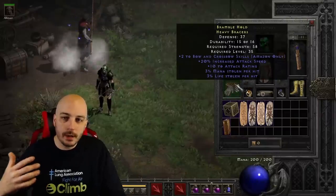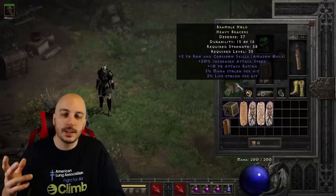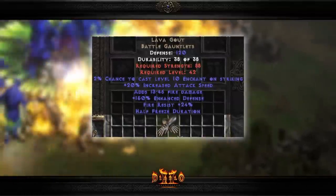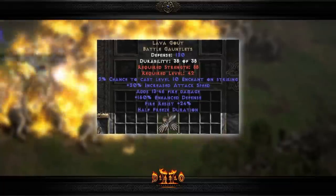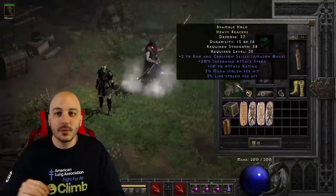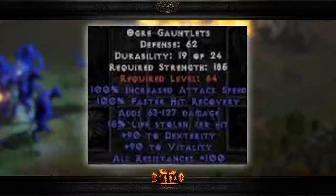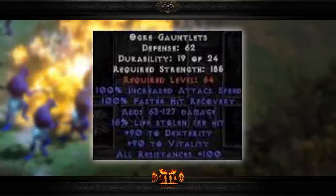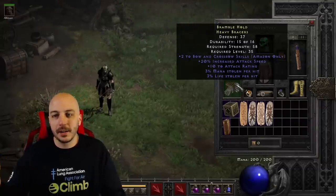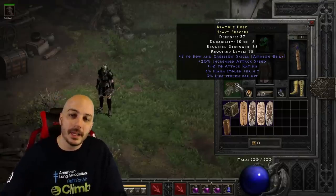Moving down to the gloves — increased attack speed, and these are actually dual leech gloves, which are pretty sick for Bowazons. That way you wouldn't have to get your leech from your amulet or rings. Lava Gout was used a lot because of the increased attack speed. But this is also a place where glitched or hacked items were used a lot. There were white gloves — I believe only in US West — that had a crazy insane amount of attack speed, and I believe some strength and dex. They were so incredibly powerful, even more than you'd need.